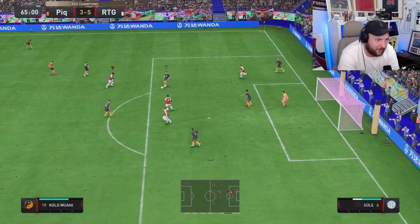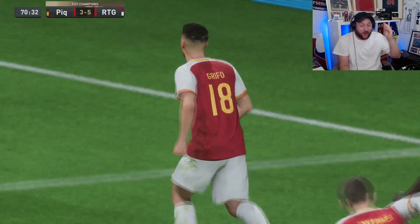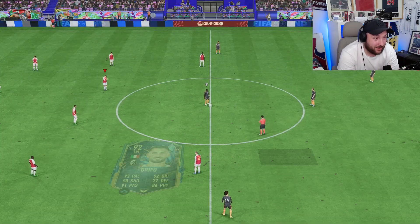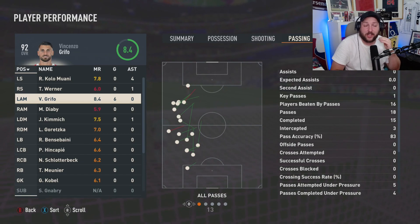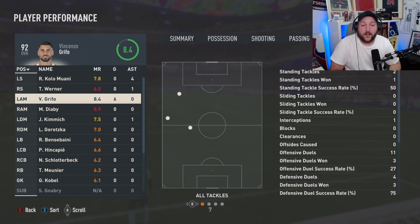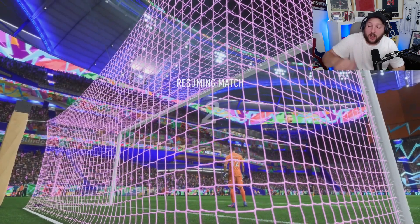I tried to run to the byline and cut it back just to test his pace — a bit weak there, shame on the overlap. Griffo runs into that space, goes for the shot and it's still gone in! This is what I'm saying about this card — how clinical is he? Final stats: 26 dribbles, 19 complete, seven shots, five on target, six goals — work that one out! Passing: 18 passes, 15 complete, no assists. Defense: one tackle from two, one interception. Defensive duels he's basically won almost every single one.